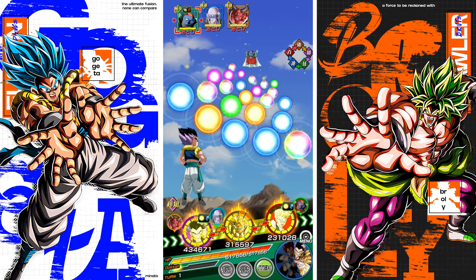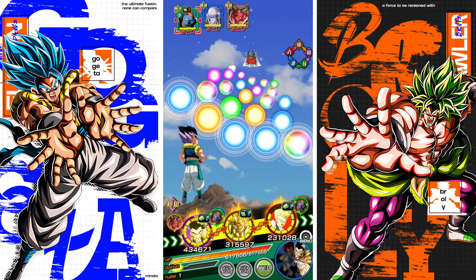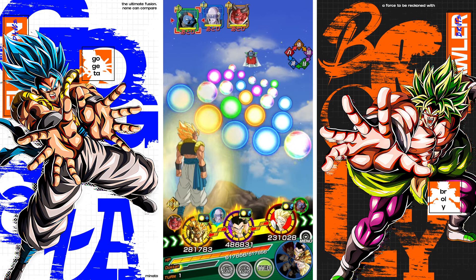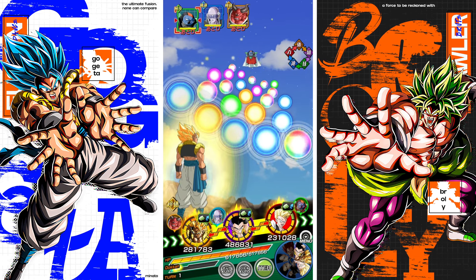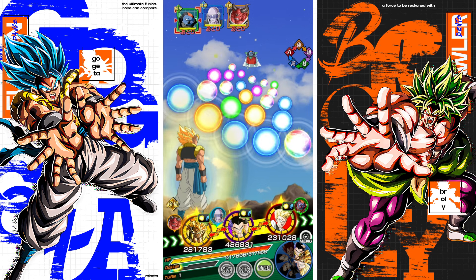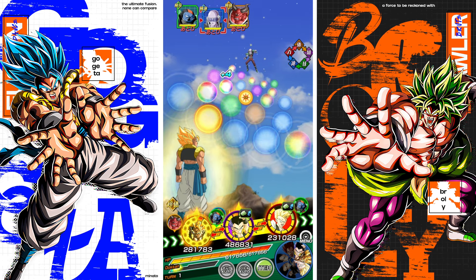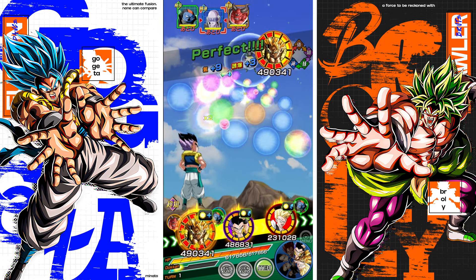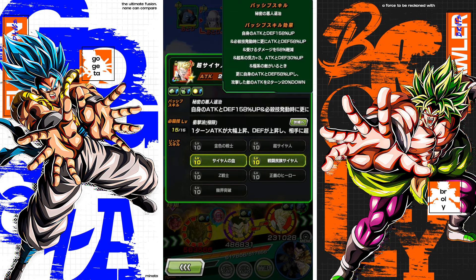Starting off, he's at 259k defense. This guy is definitely not going to be a slot one character by any means. I don't really like how these rotations play out, but that's fine. We do have support from this Super Saiyan A Gohan EZA — 30% attack and defense, I believe — so decent little support there.